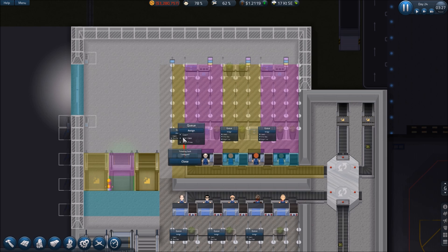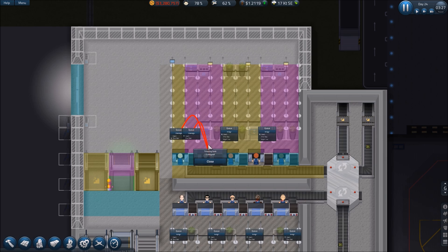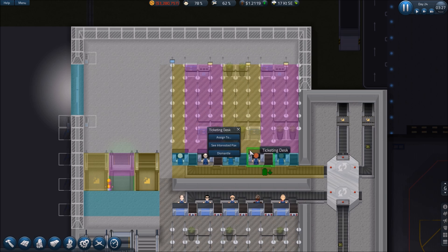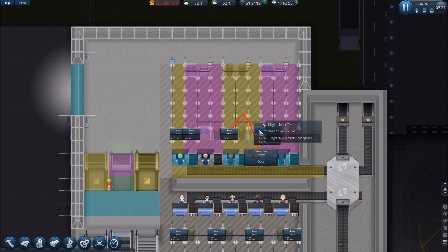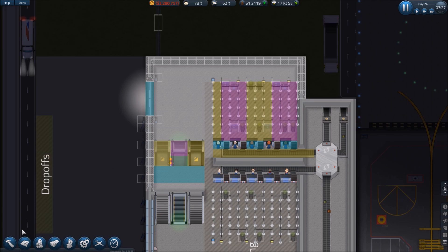This desk is going to be first class only. This one is coach only. That one's done — assigned to first class and coach. This one's assigned to coach and coach. Close — you are assigned to coach and coach, and you are assigned to coach. All right, now everything is assigned.